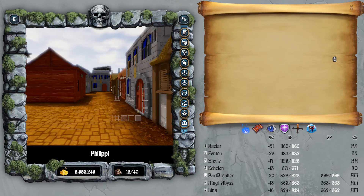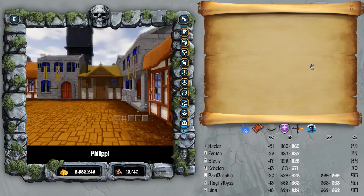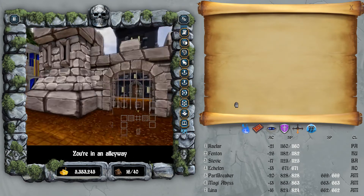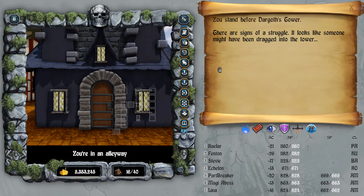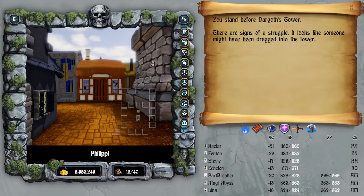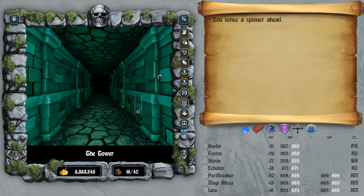Everything is done and set — we're going to go into the tower. I'm just checking this town out real quick. Yep, there's Roscoe. This is a great setup — Filippi. You open the Master Key and you stand before Dargoth's Tower. There is a sign of distress — it looks like someone might be dragged into the tower. It sounds like this tower is forcing the town people to offer assistance, shoving them inside the gate, and then someone from the tower grabs them and drags them into their doom.